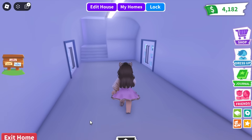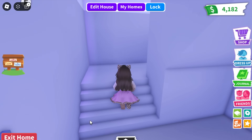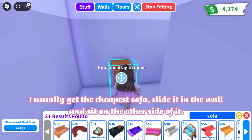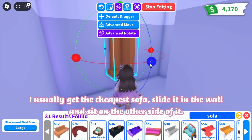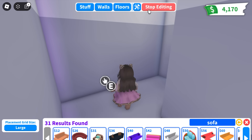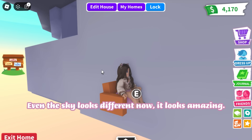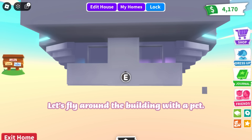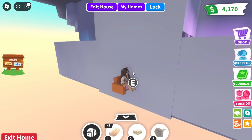I'm here. Let's find a spot to glitch outside the building. I think I can do it here — I usually get the cheapest sofa, slide it into the wall, and sit on the other side of it. And it works! Even the sky looks different now, it looks amazing.